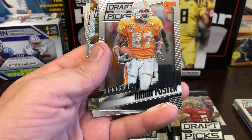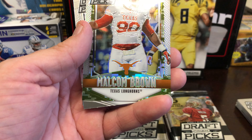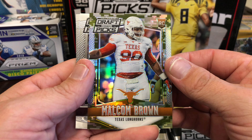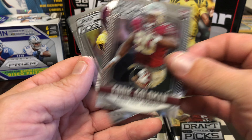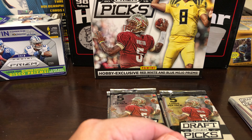Andre Ellington, Arian Foster, and Malcolm Brown camo — sorry, that's pretty cool, first camo I've gotten. Eddie Goldman and Titus Davis rookie.